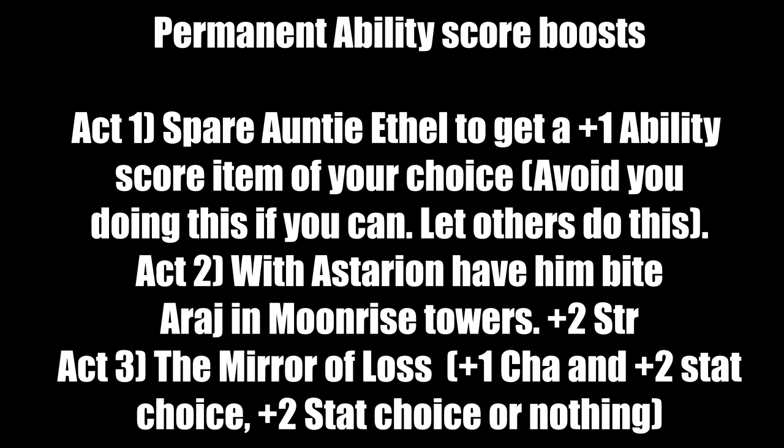There are three ways to permanently boost your ability score, one in each act. In Act 1, if you spare Auntie Ethel by dropping her hit points below 10, you get a plus 1 ability score item of your choice. However as an Oath of Vengeance paladin this may cause you to break your oath, so have someone else like Shadowheart or Lae'zel do it and pick Charisma.